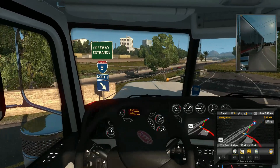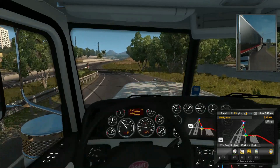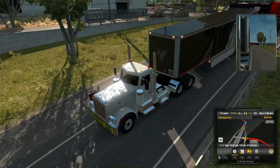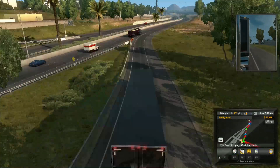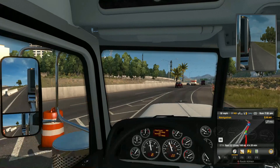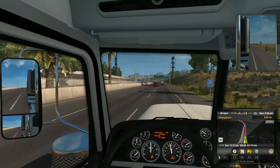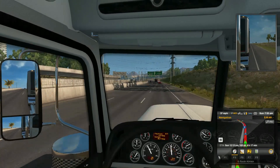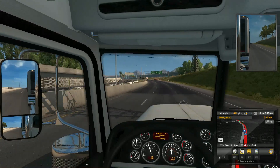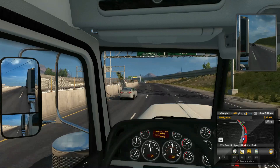Freeway entrance — Interstate 5. I think that cop was following me, trying to see what I'm up to. Trying to find anything wrong with what I'm going to do, get a chance to pull me over. We'll just be really extra careful. The GPS says it's going to Bakersfield.